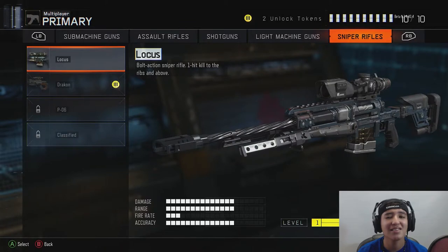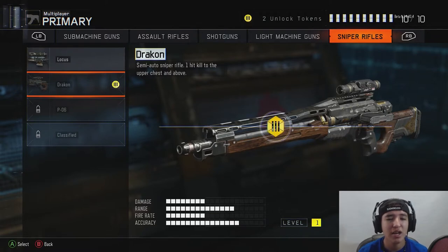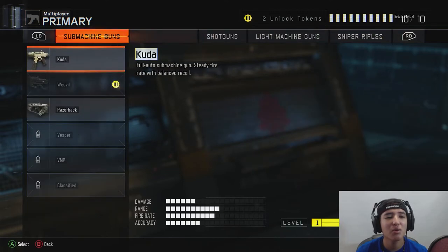For sniper rifles: quickscoping in this game is crazy difficult — when you scope in it moves really fast and trying to shoot immediately is very inaccurate, so you'll need to really work at it. The Locus is the main quickscope option. The Drakon is semi-automatic with decent damage, good range, low fire rate, and very accurate. The P-06 has crazy damage and range but very low fire rate — you can tell it's a bolt-action rifle. There's also one classified sniper.